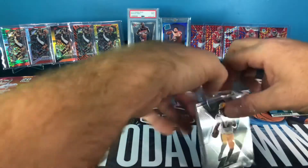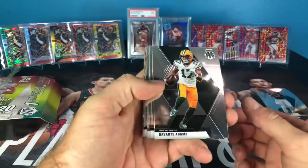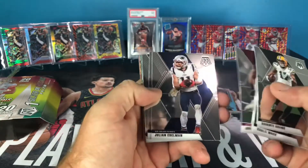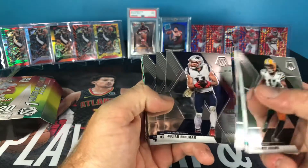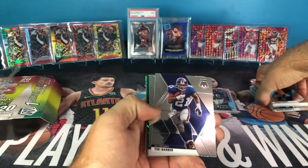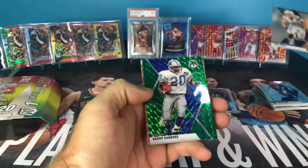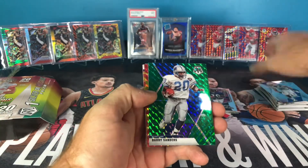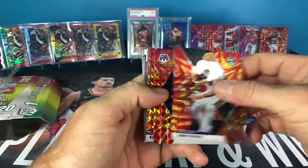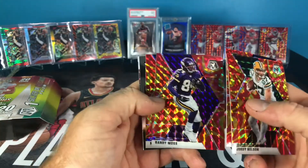Alright, here we go for box two. DeVante Adams, Khalil Mack, another Gardner Minshew, another Miles Garrett, Jordan Hicks. Julian Edelman, Kevin Byard, Tiki Barber — from here in Roanoke, Virginia, used to live over in the projects. Joey Bosa — hey, that's not too bad. There's a green parallel, Barry Sanders — oh, that's cool. Jordy Nelson, Darrington Evans.